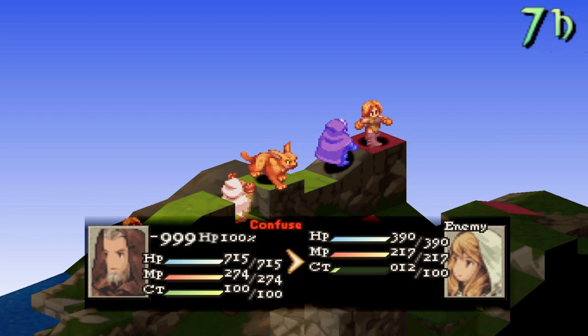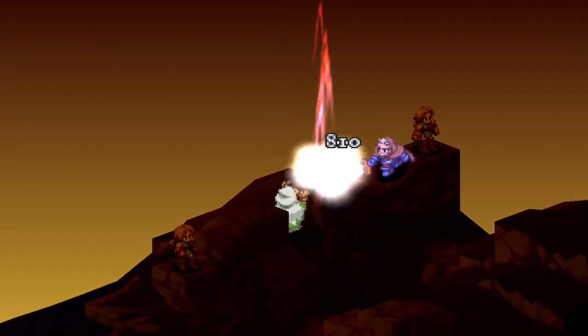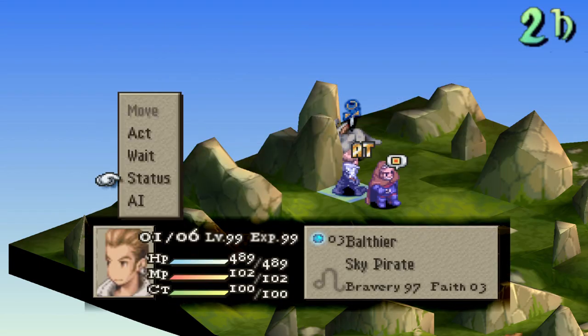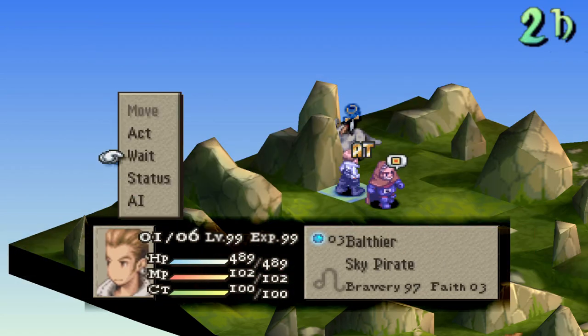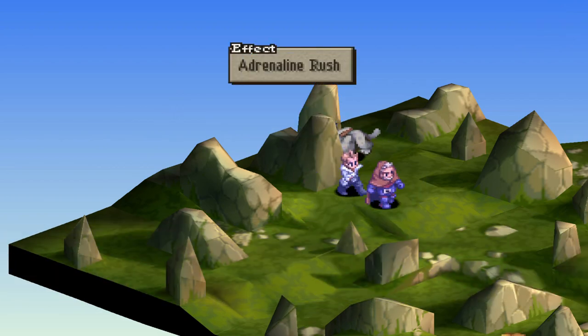Onto his abilities: secondary of your choice, Adrenaline Rush, Defense Boost, and Life Font. Orlandu will be able to tank hits very well as Defense Boost and Protect from Lordly Robe will stack. He will also gain 1 speed from Adrenaline Rush anytime he takes damage, making him faster over the course of any fight.